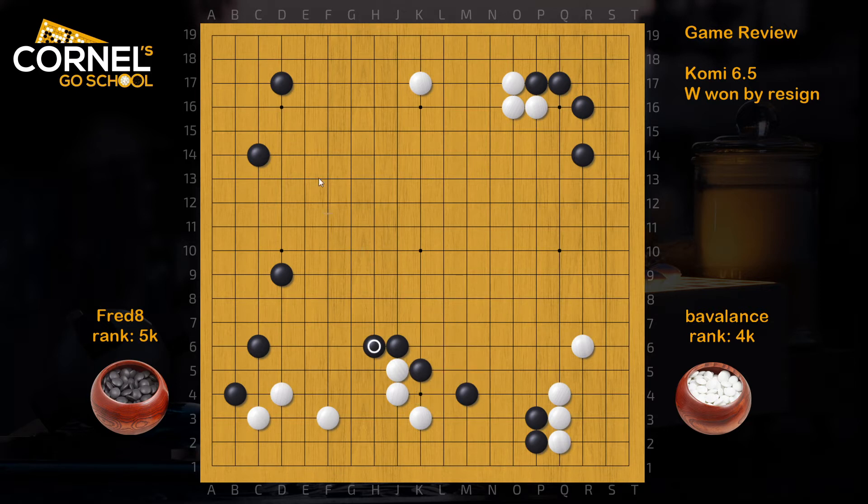So Black playing the Nobi — this is good for the left side, but leaves the cut. So in this case, you must think of moves that are lighter and protect against that cut. So this jump is an option, or keima, which will lead to the same kind of squeeze play, and then the nice double keima to protect on the outside. That's more important.